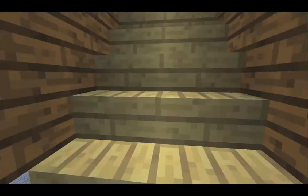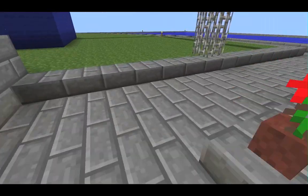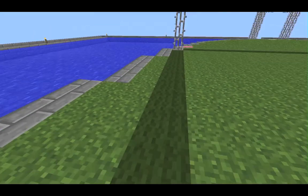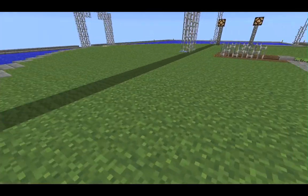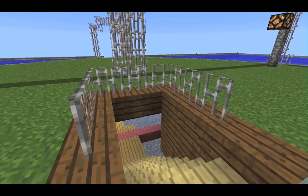Obviously everything needs to be done using cheap materials, apart from iron which we have tons of. We could do some decoration around the outside. Inside this green area you're not allowed to put any switches or anything, so that's why the chests are actually outside that green area underneath.